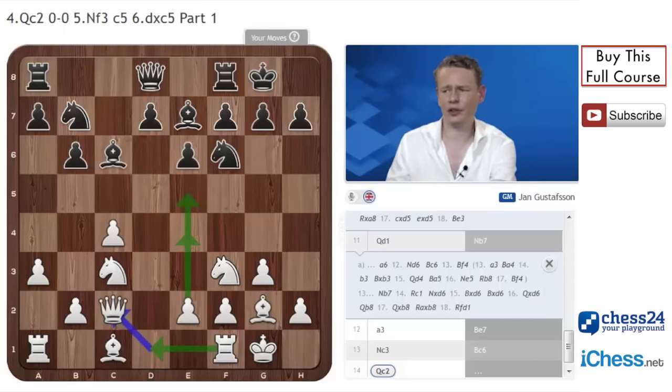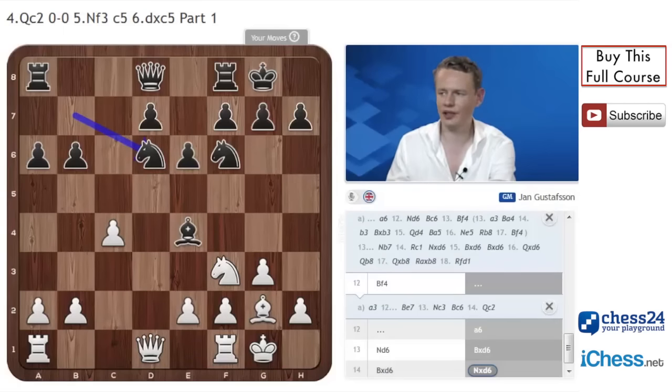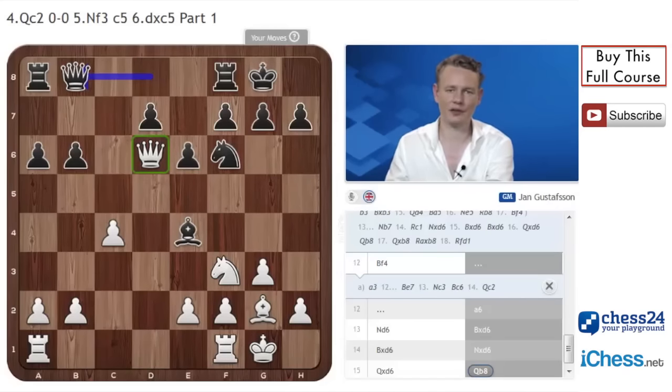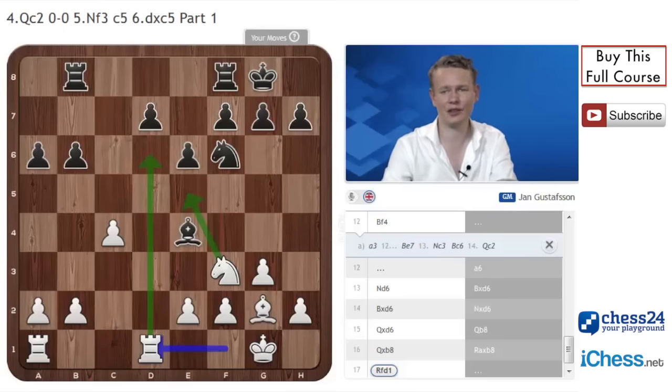After knight b7, the alternative is the very solid mainline move bishop to f4, and after a6, go for the move knight to d6. Black should and will exchange everything on d6 — queen takes d6 — and typically play the move queen to b8, a standard measure to get rid of this mighty queen from d6. The most precise is to just go for the ending: queen takes, rook takes, and play rook fd1. It's a slightly better version for black than the endgame we've just seen, but I don't think it's a dead draw. White still has slightly the better chances with ideas of knight e5, rook to d6, and black's queenside is slightly weakened. It's certainly a risk-free playable ending.